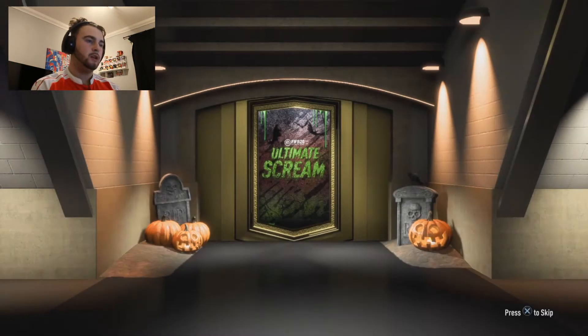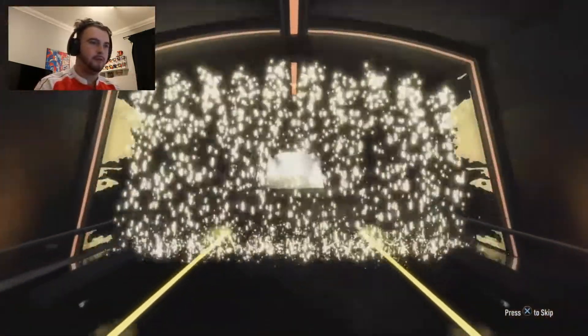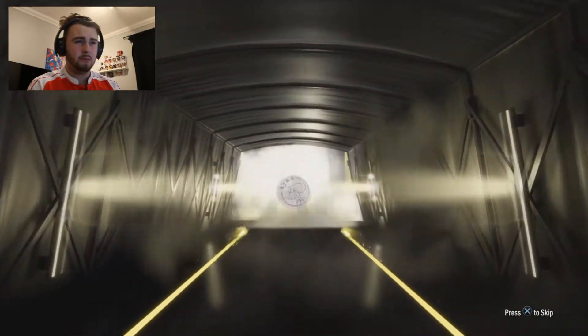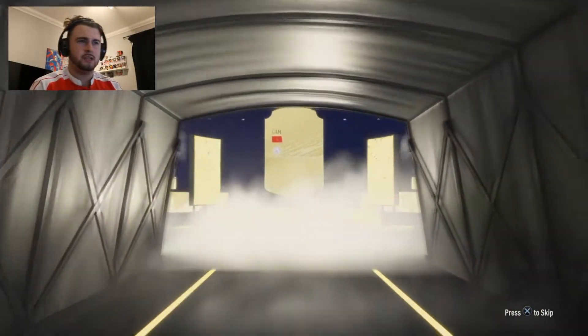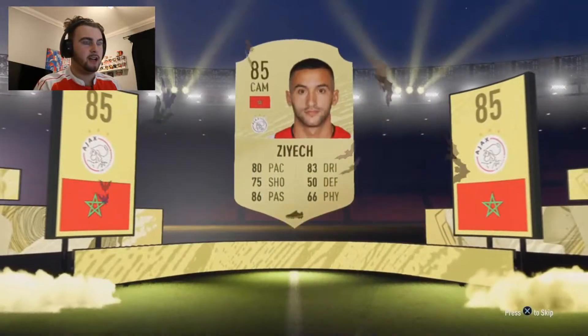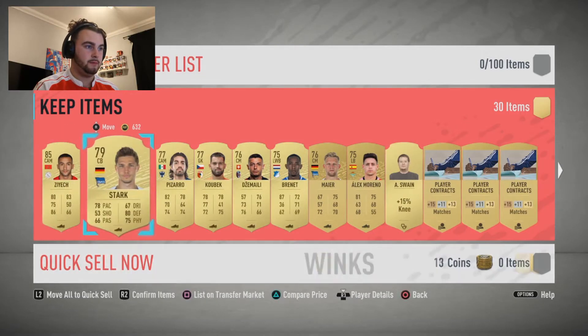I do like this year's animation for FIFA packs, I can't lie — I think it's pretty cool. I also like how they've got the little Halloween things. Pretty big flare there. What is that — a Morocco CAM? No idea who this is, 85 rated. We'll take that. Hopefully we get someone bigger than that. Didn't even know that player existed, so that's pretty good.